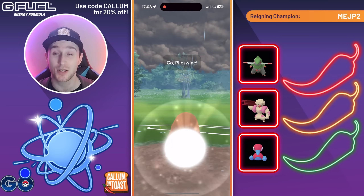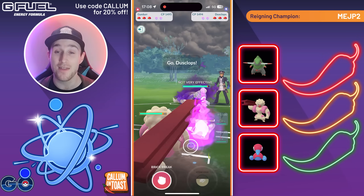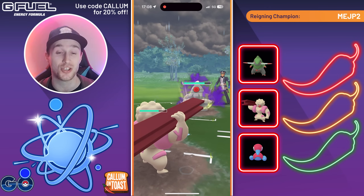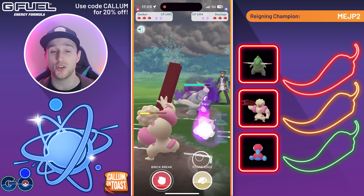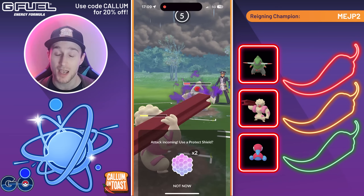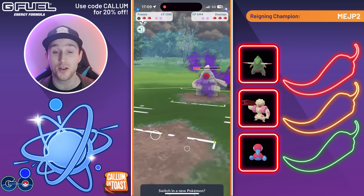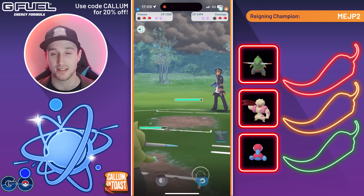Going into the next battle, we see a Fracture into a Piloswine, so not an ideal lead. We safe swap into our Gerda and the opponent comes in with a Shadow Dusclops. Unfortunately not a very good matchup. We let the first move go through. The opponent throws straight away going for the Ice Punch. We think they'll need another charge move to get rid of us, so we go for the Stone Edge. Stone Edge does big damage to the Dusclops. They throw the next charge move straight away, so we're happy to let that go through. Ice Punch KOs from this range, but we can come in with Fracture and get the Dragon Tail farm down.